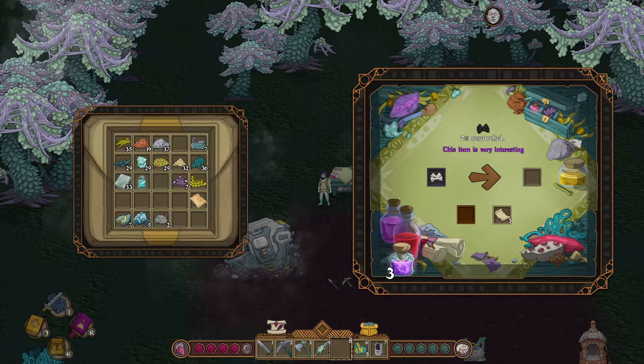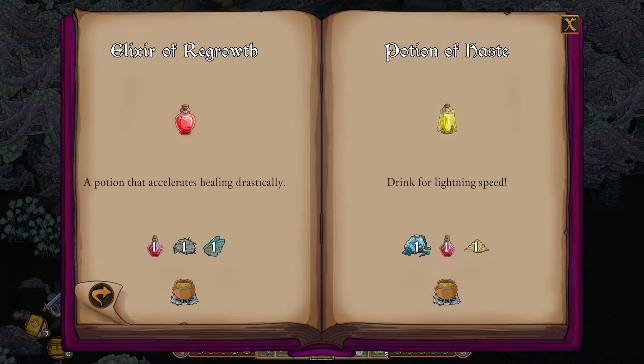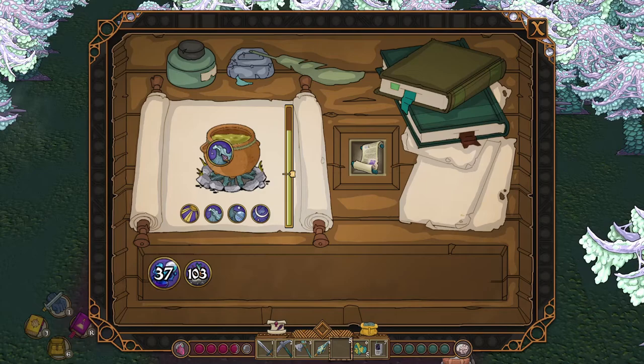Next, research osemen bones in the alchemy lab. Osemen bones is obtained from a dissected osemen. This will allow us to craft elixir of regrowth and potion of haste.